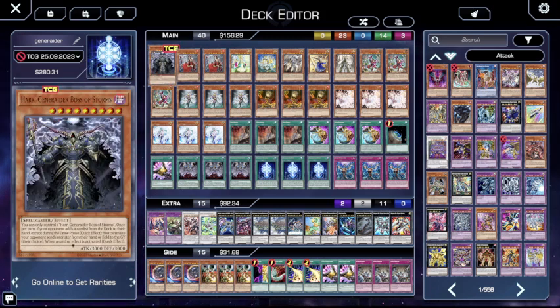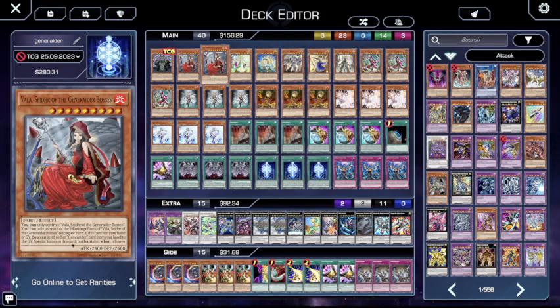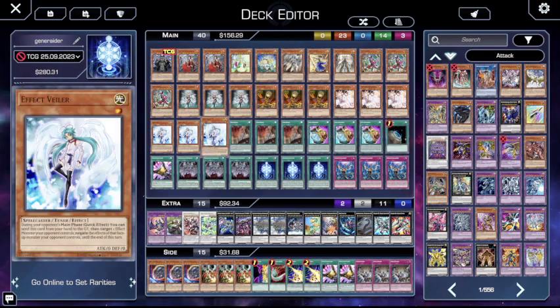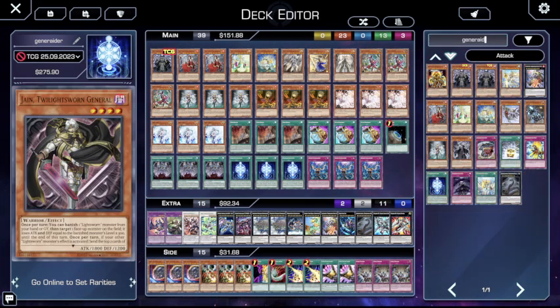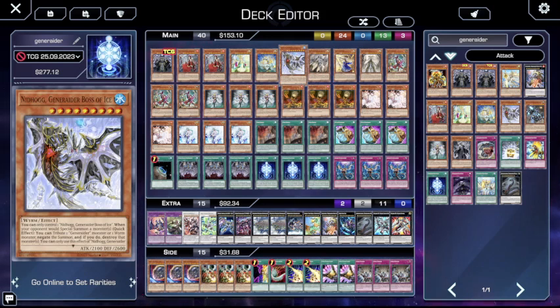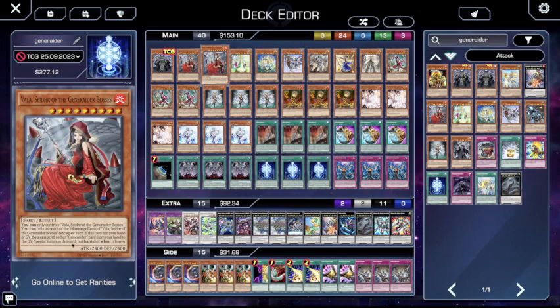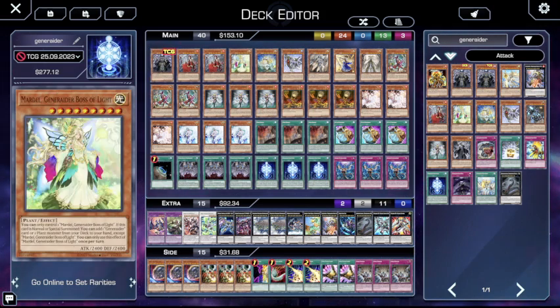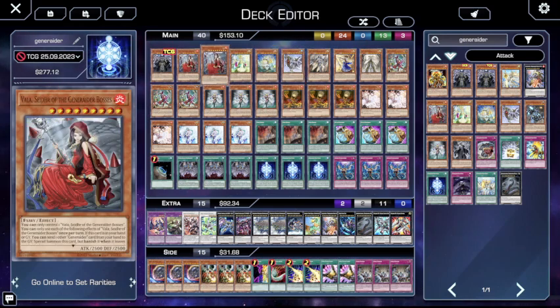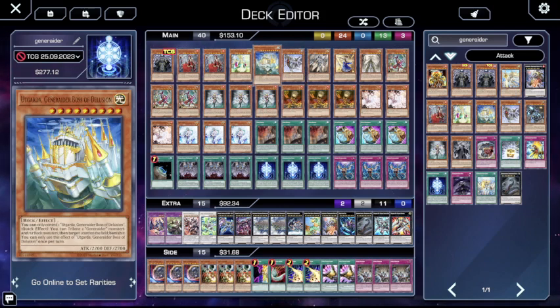One copy of Har — this card's incredible. Two copies of Vala; I know it seems like a card you play at three, but I've never needed the third copy. One copy of Mardell, Generator Boss of Light, and one copy of Agarda. The only ones that are really important are Har and Agarda — those are the only ones that come up literally every game. You always need to target and banish cards, you always need Omni-Negates. You never want to see more than this, because these are just big dudes in your hand that don't do anything.